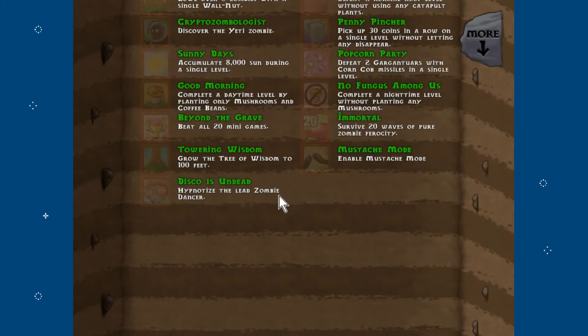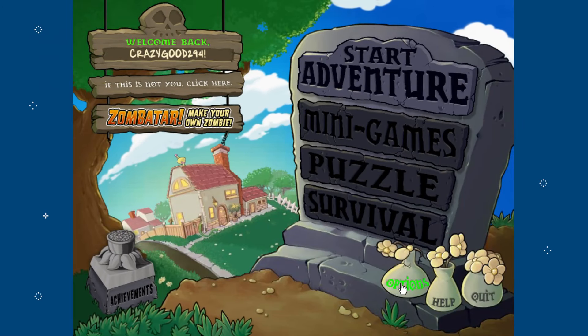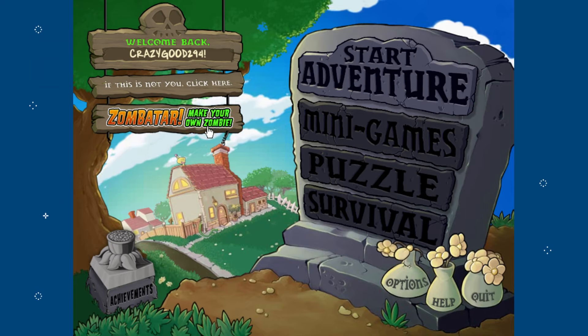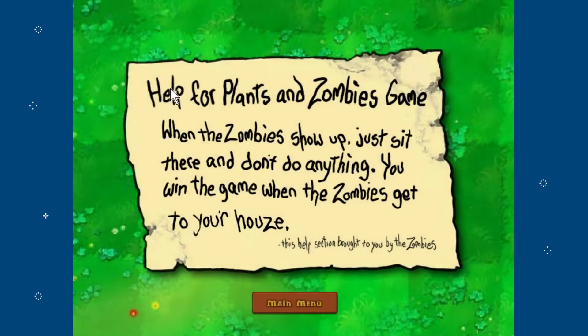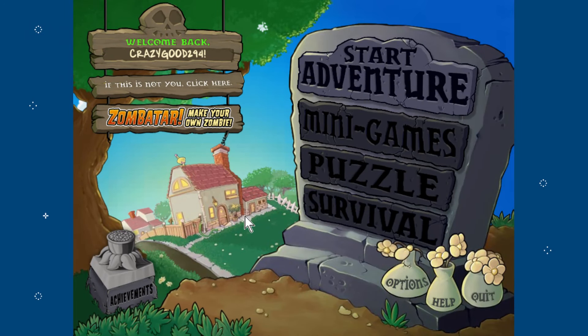These are the achievements we're going to try to get — all of them. It's going to be difficult but I know we can try. There are some weird transitions because I don't have 3D acceleration on; it just doesn't work well with recording. Before we start the adventure, let's read the help section: 'When the zombies show up, just sit there and don't do anything. You win the game when the zombies get to your house.' I've always loved that funny little addition.